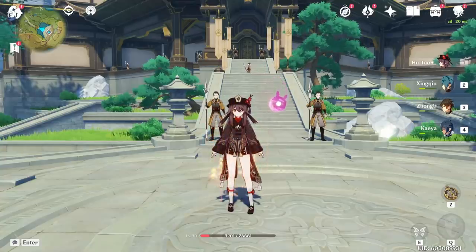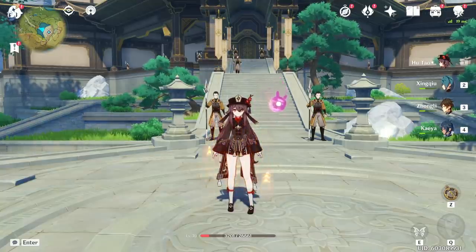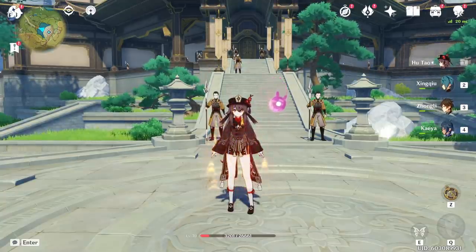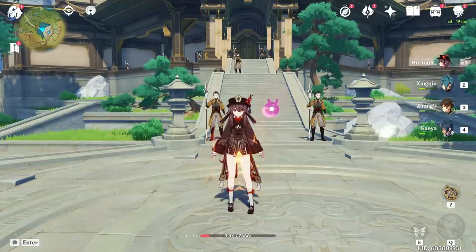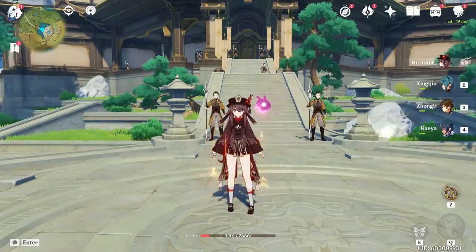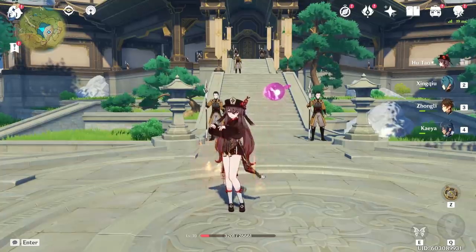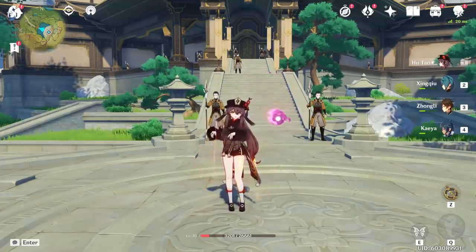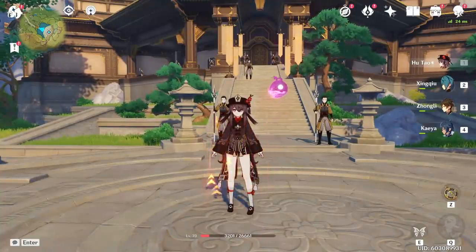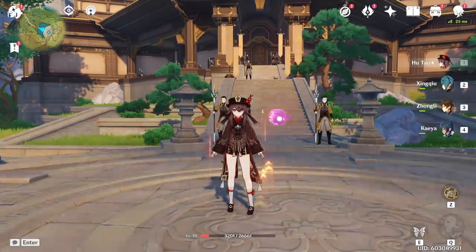Overall I think Hu Tao is really strong — like really strong as a DPS. She gets a lot better at C1 but even at C0 she's super strong. All the clips and testing in this video were done at C0. The general consensus even among theorycrafters is that she is very good. I personally love her playstyle and I'm happy she's strong. If there's anything I want to add I'll do so in a pinned comment. I stream almost every night on Twitch — link's in the description. Subscribe if you want to, and I'll catch you guys in the next one.